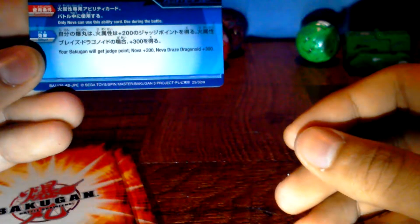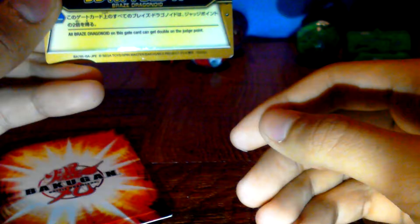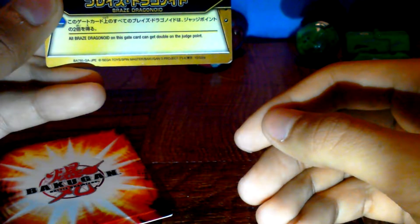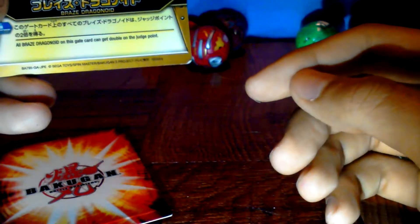And this is Lake Pyre. Nova means Pyrus. This is 25 of 32. Now the Gate Cards — the first one means Brace Dragonoid. All Brace Dragonoids on this Gate Card can get double the Judge Points. This is 10 of 32.